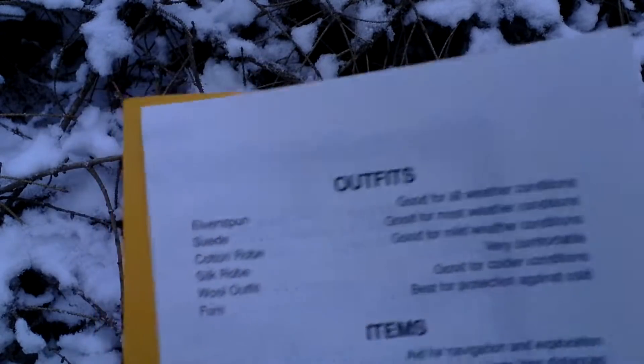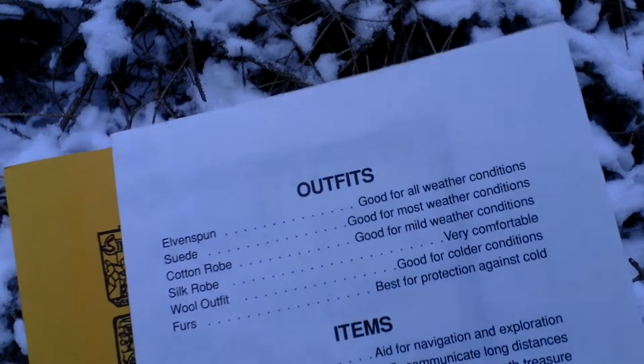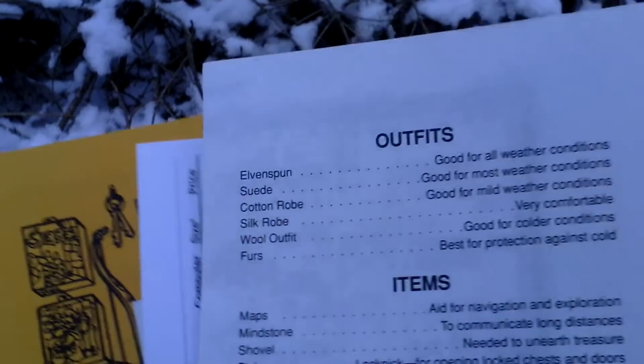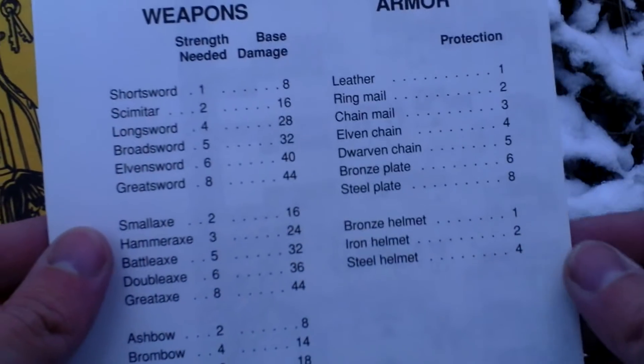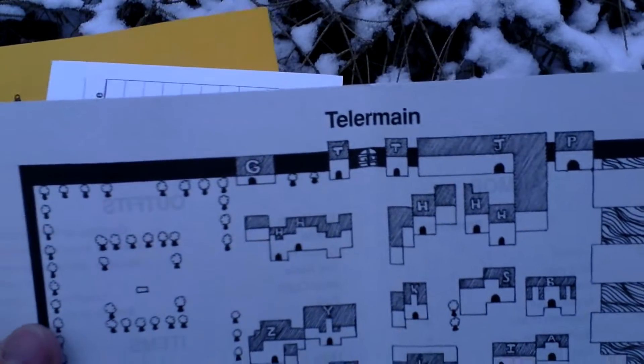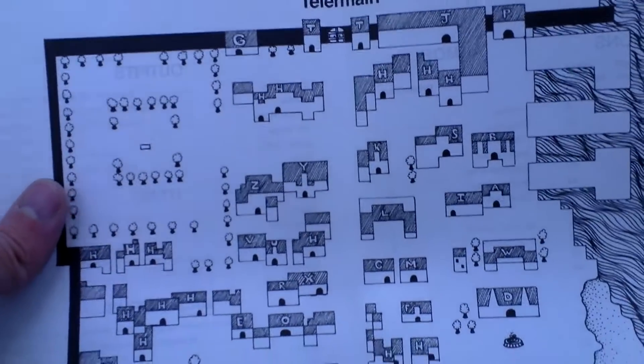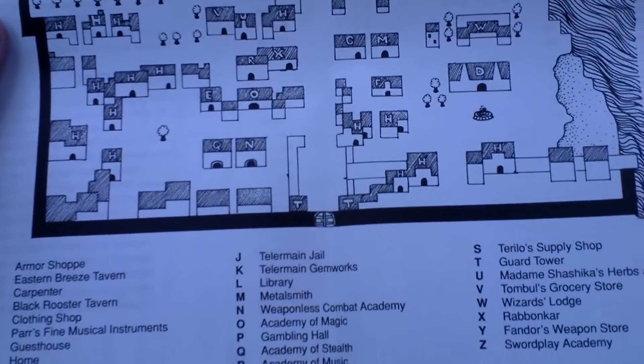Next is some kind of card — I'm not sure what it is. It appears to be a reference card about equipment. And there's a map of Telormain, which is the city where King Ribnard resides.